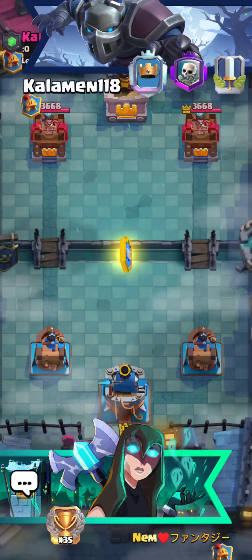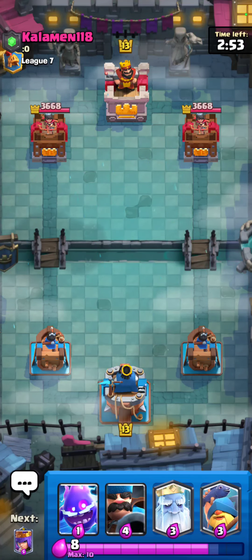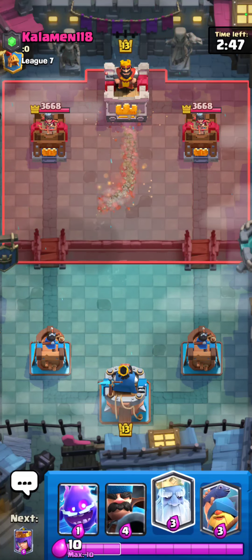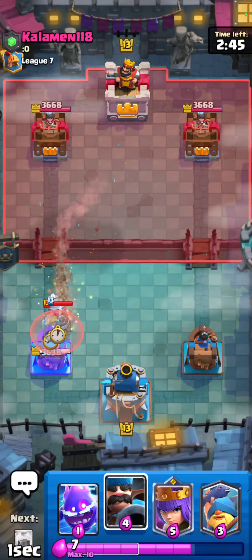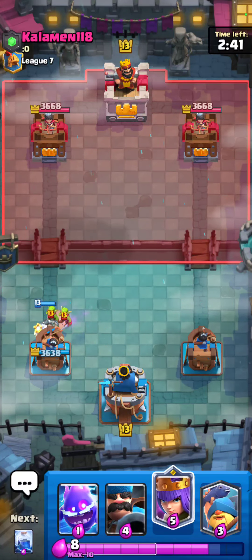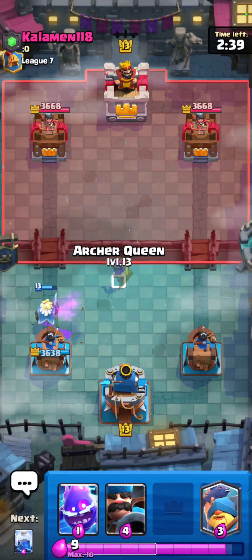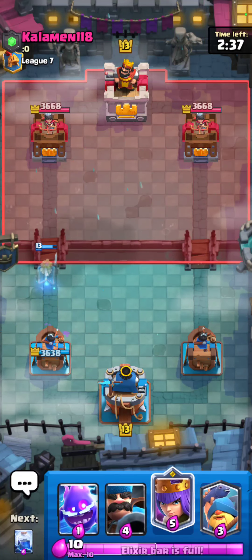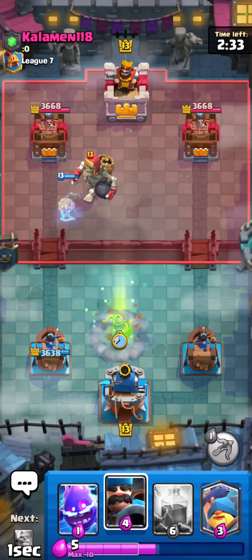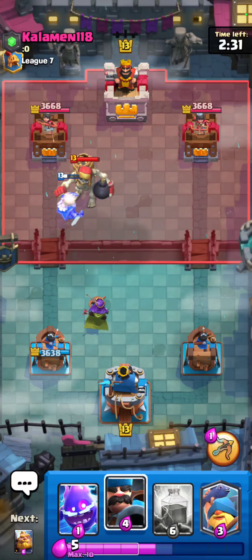Okay so I got our third game here against Calaman118. We got Electro Spirits, Hunter, Royal Ghost, and Fisherman. He's gonna go for a Drill, I'm just gonna go for Royal Ghost. So far it looks like a pretty good matchup because I think RG has a good matchup against Drill. He's got Giant Skeleton - interesting. I'm gonna go for a Queen, maybe he's playing like Giant Skeleton Queen or something as well.